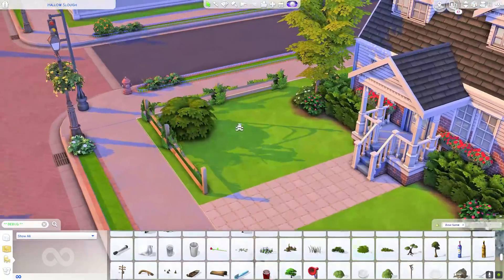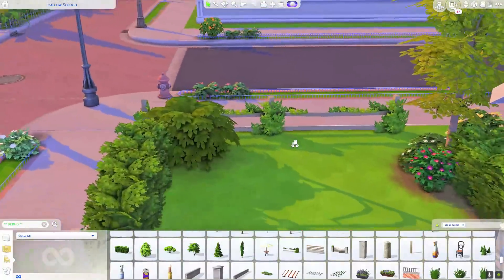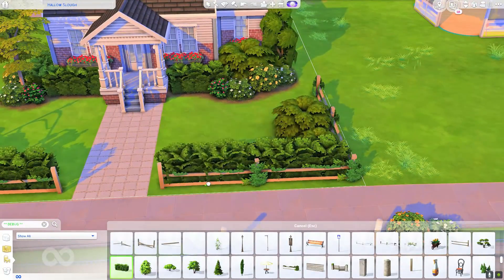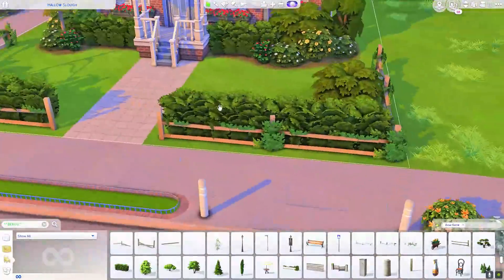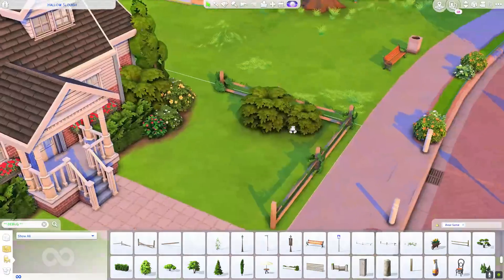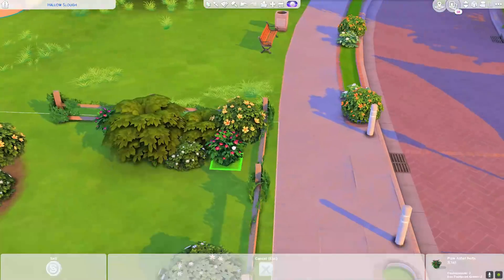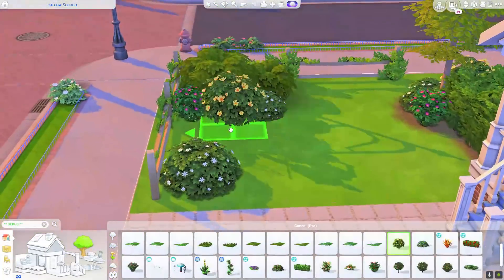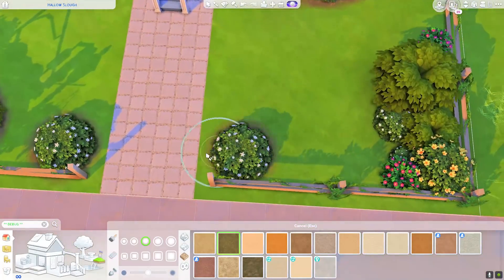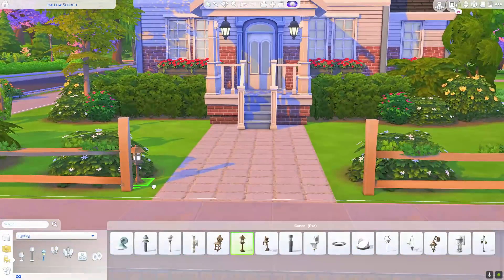I wanted to build a little cottage that resembled a Dutch Colonial. I'm not sure if this would technically be considered one, but maybe. It looked a little odd and it took me a while to get comfortable with the shape, but from the front I just loved it so much. We're now in the debug menu doing landscaping. I love this fence — I don't know how I've overlooked it for so long. It's in the base game debug menu and it looks semi-overgrown in places.